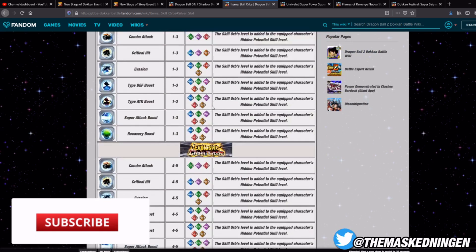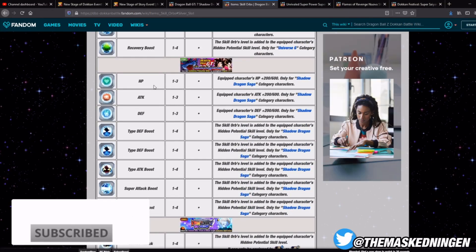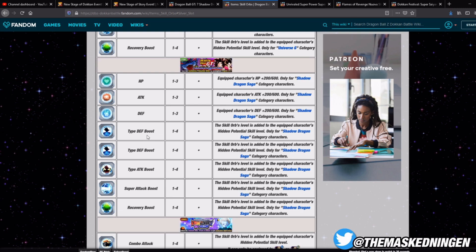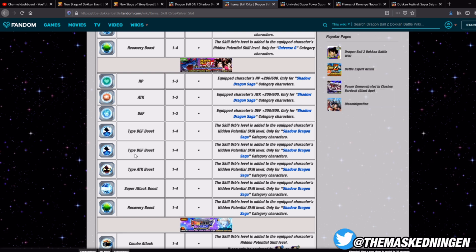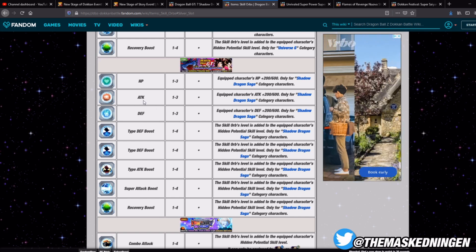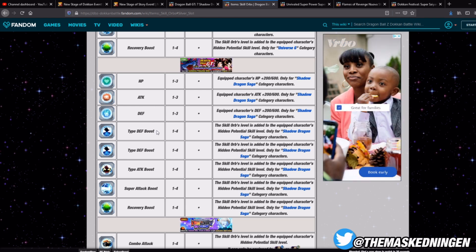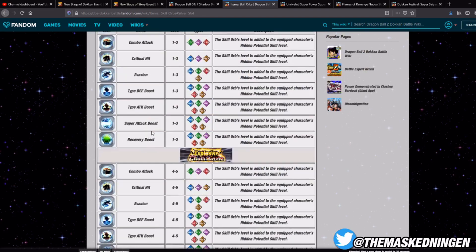If we click on to silver and look down here — we can get levels 1 to 3 HP, attack, defense, levels 1 to 4 type defense, type attack, super attack boost and recovery boost. So none of these are particularly crazy. Obviously if you get like a level 3 attack or defense, depending on the unit you want to put it into, that's not the worst thing. But they're free skill orbs, so can't really complain about that.